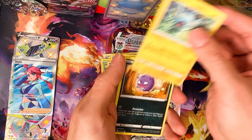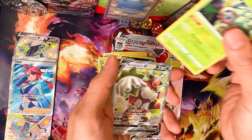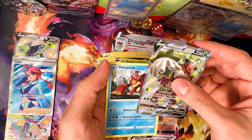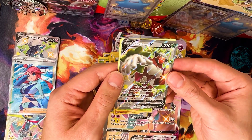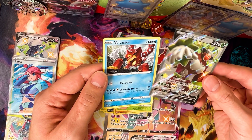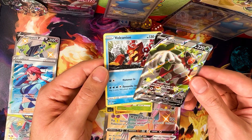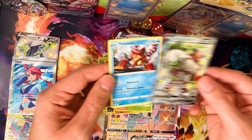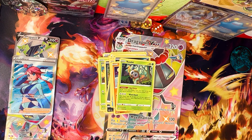Energy, Wailord, Tropius, Gym Trainer, Buizel, Shanks, Koffing, Trapinch, Rowlet. I must have done something right — a real V, okay, shiny in the reverse, and Volcanion in the rare. You guys are seeing this — this is on video, I am not cutting. This is unbelievable — I do not know what to say.